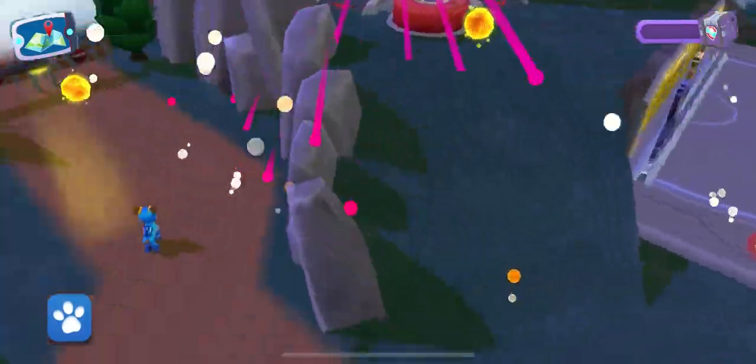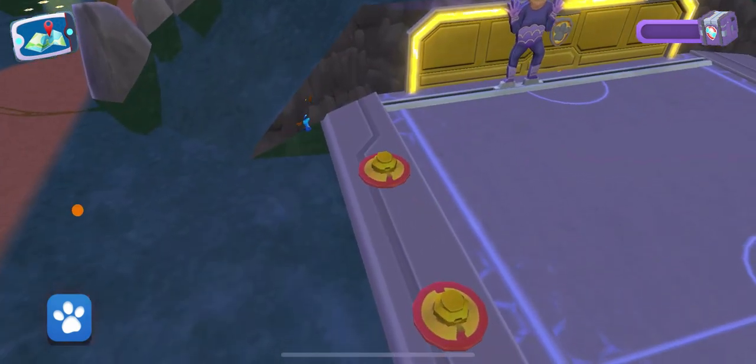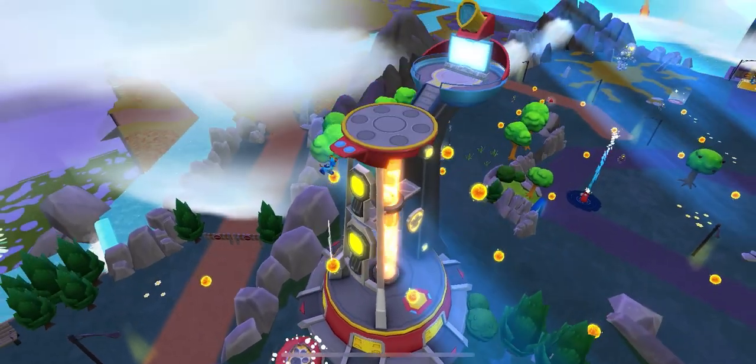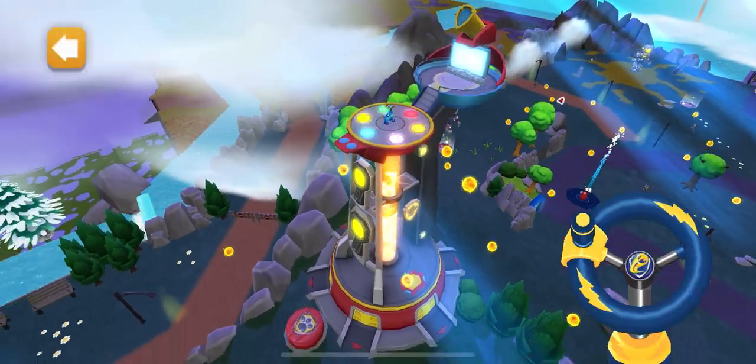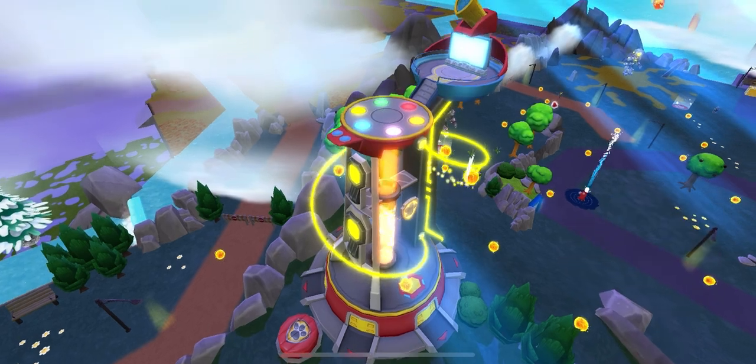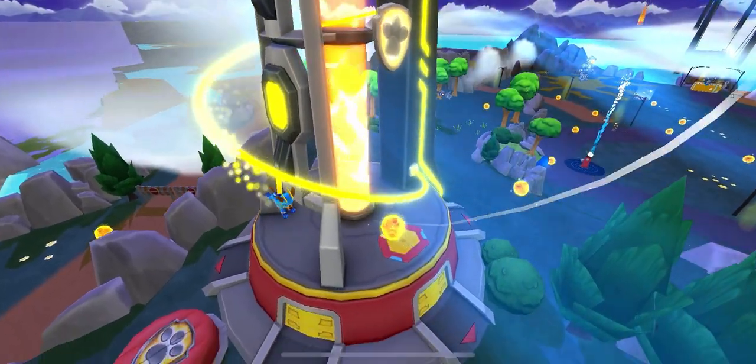Pup-tacular! There are meteor chunks floating around the tower, but we'll need our amazing energy slide to reach them. We need power! Spin that wheel to power up the slide.